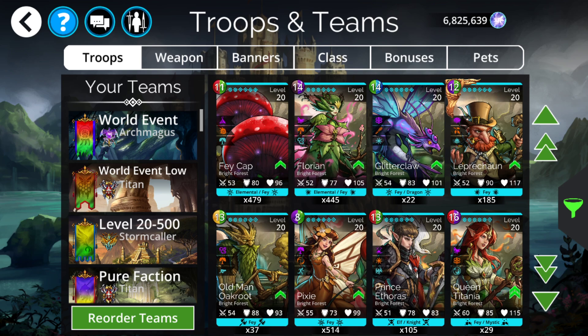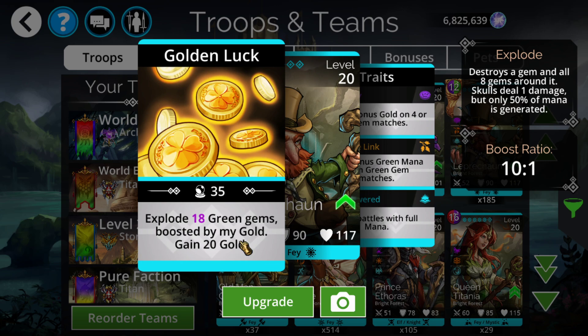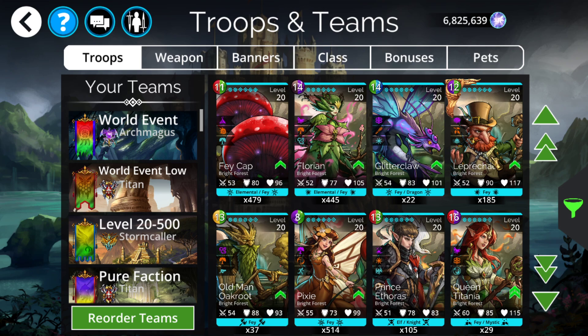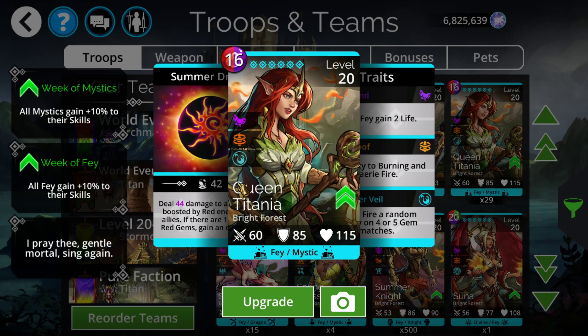The two absolute best ones you're going to want are Leprechaun and Queen Detania. Early on in the game you want to go for Leprechaun — it does a bunch of explosions, you can use it from turn one with empower, it has a link going into itself, only 12 mana cost. It's one of the best ten troops in the entire game for overall usability and is one of the best mana accumulators for running in any team. There's pretty much almost no team where this would not work. If you don't have a copy yet, definitely open some event keys this week.